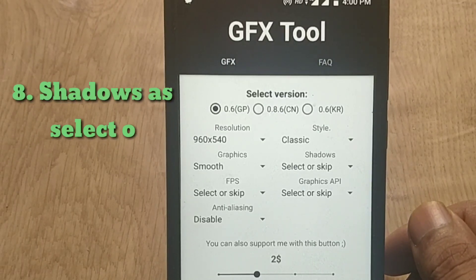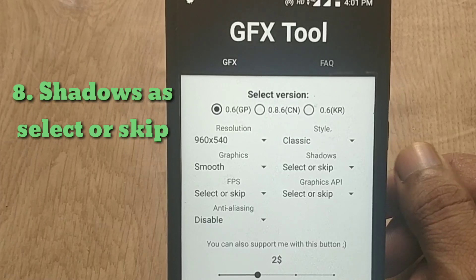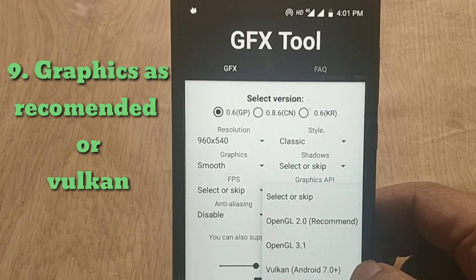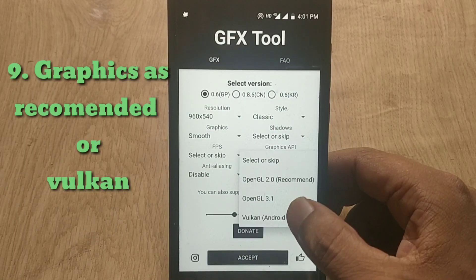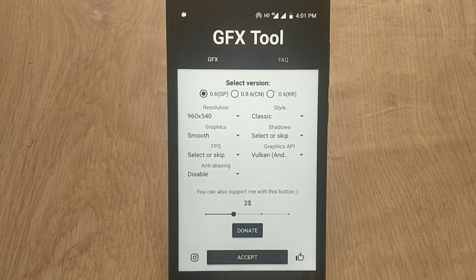The next option is shadows. I am leaving it on the default — you don't need to touch that option; just let the game decide. Now coming to the graphics API. In my case I am going to choose OpenGL, which is recommended for my device. You can also choose the Vulkan option, but Vulkan is only supported for the latest flagship devices. If you choose Vulkan on an unsupported device, the game will crash at launch. So select the recommended option and click the Accept button.